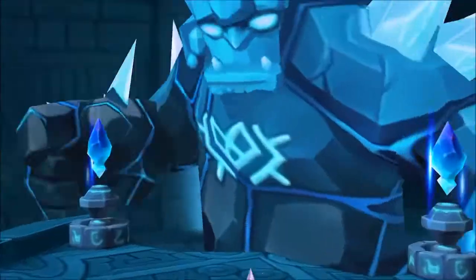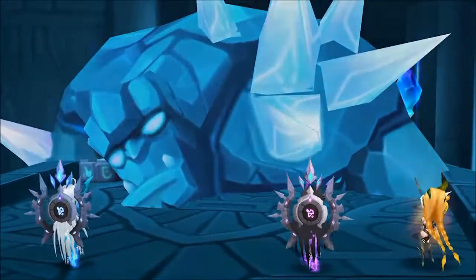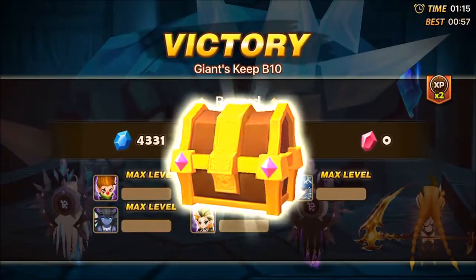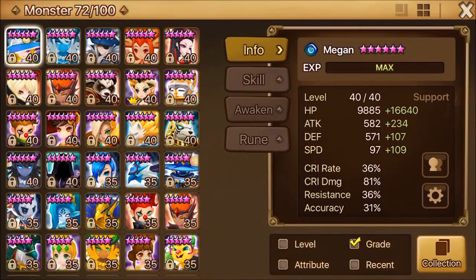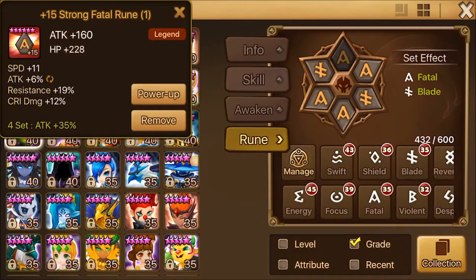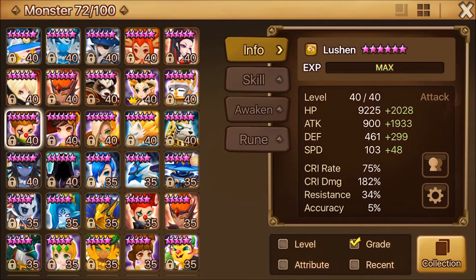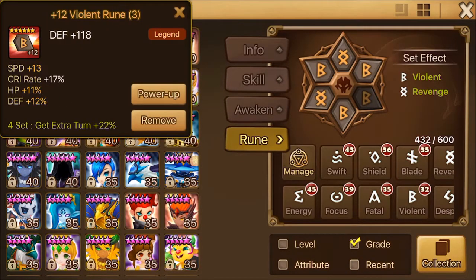You can see the speed is quite fast. I also improved the runes of my Lucian, my Theomars, and my Vero mode, so everyone is better right now. My team is more consistent — I haven't seen it fail for a long time. Here are the runes of Lucian. Many of my runes are grinded because now I'm doing R4 — I finally finished my R4 team.